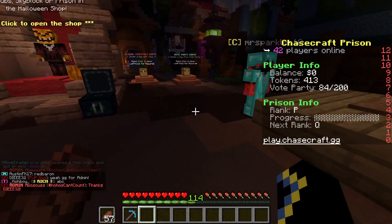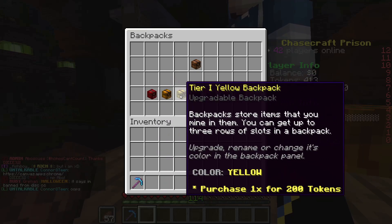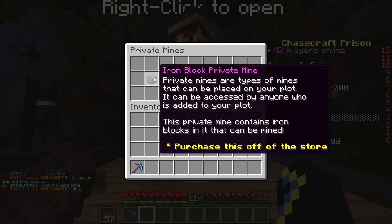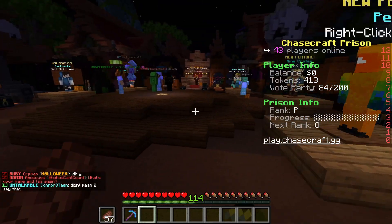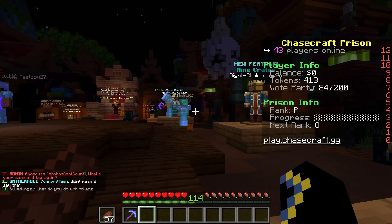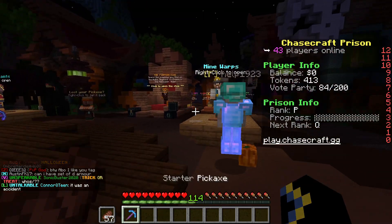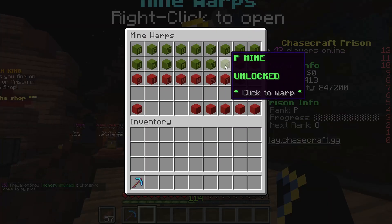So how do you get money? Looking at the NPCs: there are Backpacks where you can name and store stuff. There are Private Mines you can buy from the store at chasecraft.gg. Pets are there too. Mine Crates are chests you can find while mining — opening one lets you claim three different rewards including money, tokens, OP pickaxes and more. Mine Crates have a 10% chance to appear when you're mining.